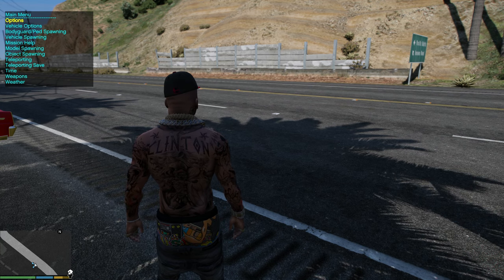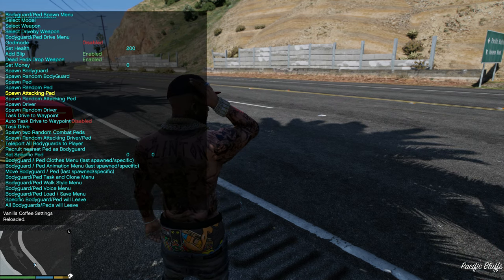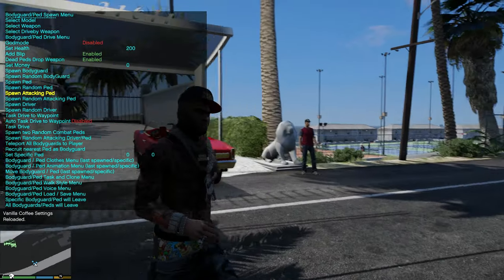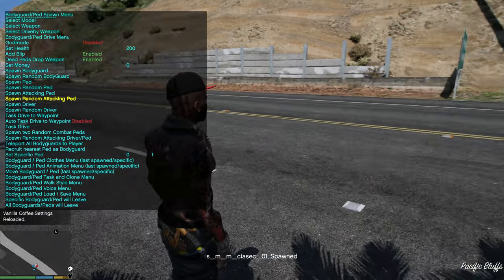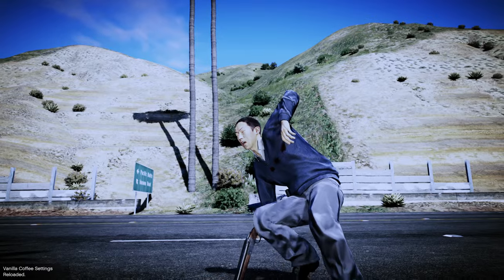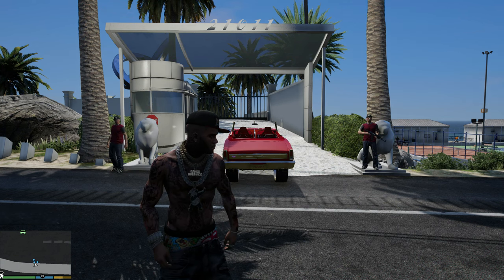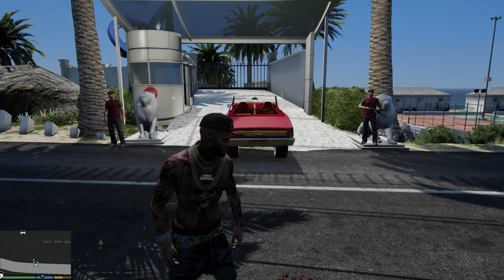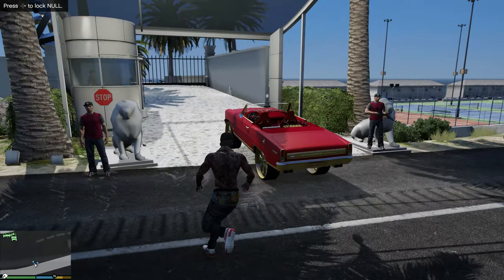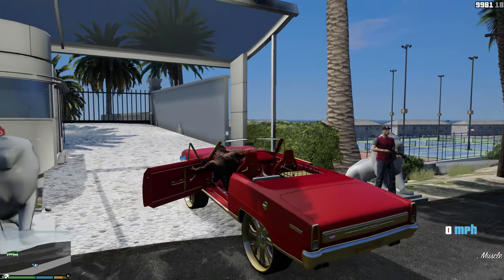Let me give a quick example that my guards are armed. Let's spawn in some attacking peds. I'm going to stand right here — spawn the ped in, and as you can see, the ped just got shot up by my bodyguards. After they shoot and kill whatever threat, they go back to their post. Now let's go to a different property and place some new bodyguards.